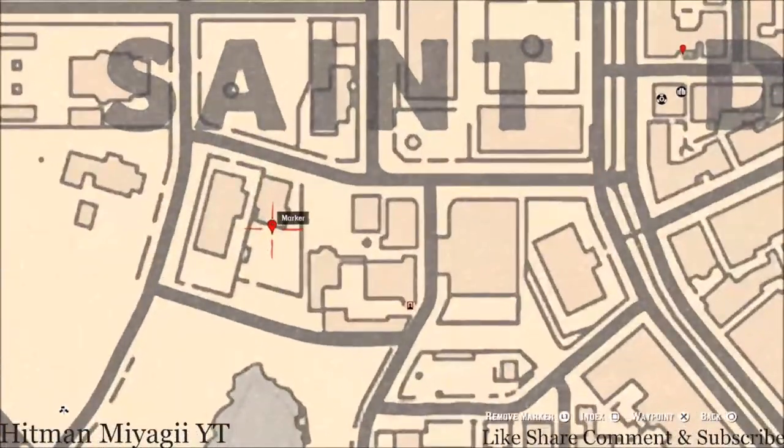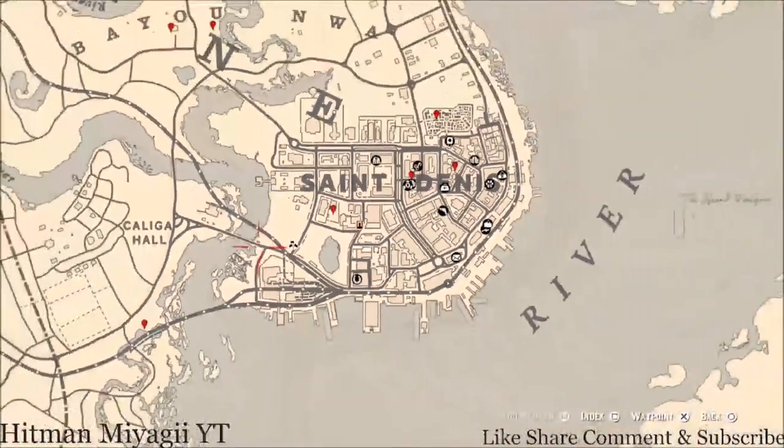Our next marker is another family heirloom — a cherry wood comb. This cherry wood comb is on a table in the backyard. There's like outdoor backyard furniture right here — just grab it off, super simple.